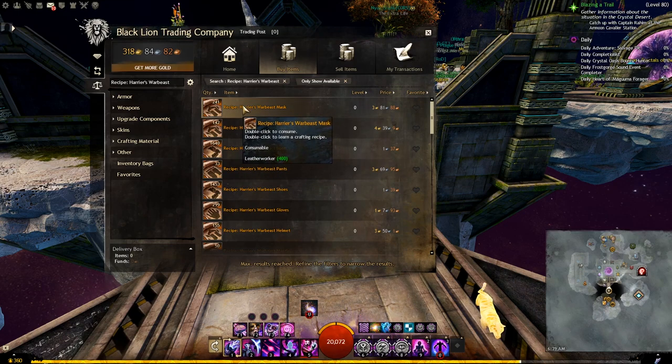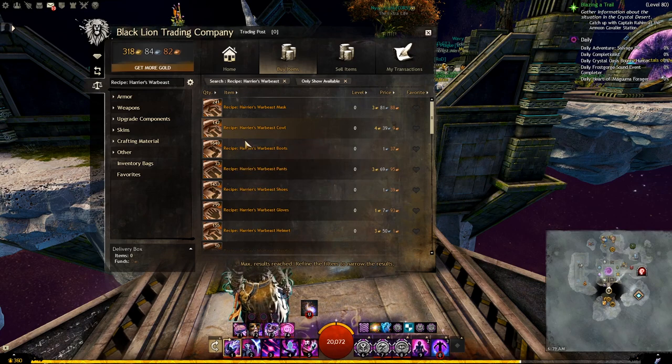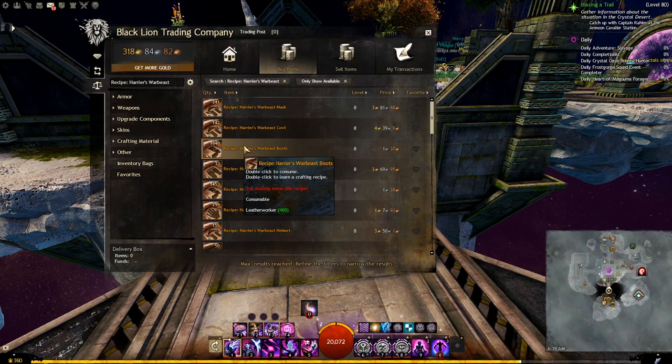You will be able to craft medium with Leatherworker 400, light with Tailor at least 400, and heavy with Armorsmith at least 400. If you already have a certain recipe and you hover on it, it will tell you in a red line that you already know this recipe, as you can see on screen. So make sure you don't buy one that you already own.